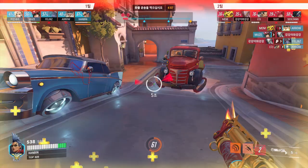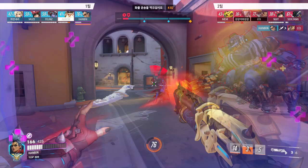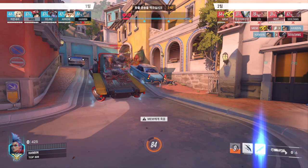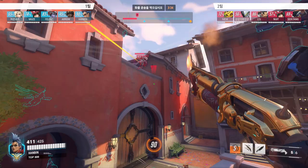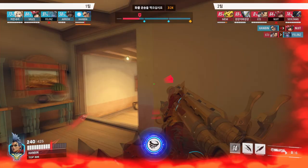After baiting out the Ana's sleep dart with some strafing, Hanbin uses Shout and pretends to rush at the Ana, then quickly changes direction to surprise the guilty Hanzo. He even gets a pick on the Ana with the knife throw, headshot, pull, and melee. Even though the game just started, you can literally feel how insane of a player Hanbin is — his aim is literally perfect.